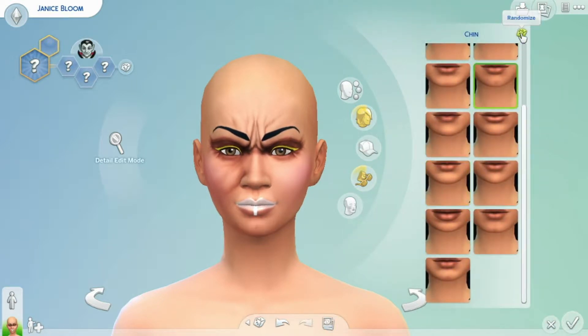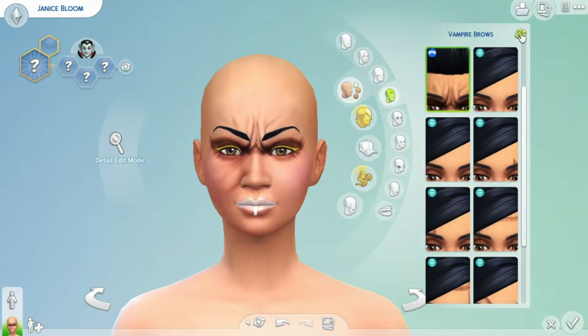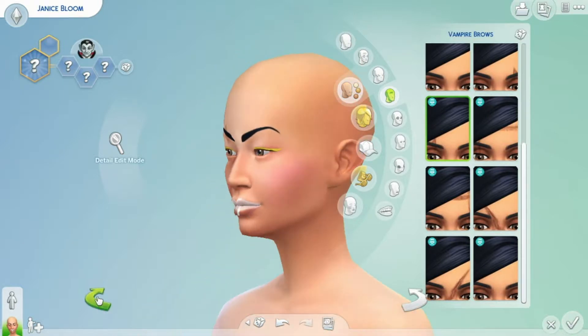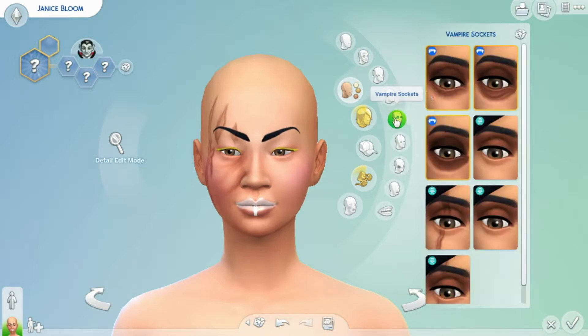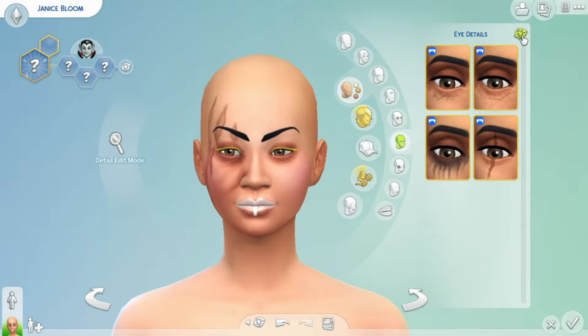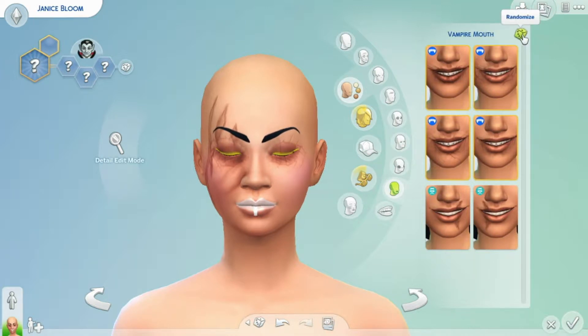Chin — one, two, three. Now cheeks — one, two, three. Oh, we can randomise this — why not? One, two, three. Now I can actually see her face. One, two, three. Okay, one, two, three. You can't randomise the cheeks for some reason, but you can randomise the mouth — one, two, three.